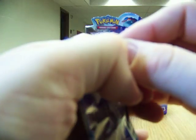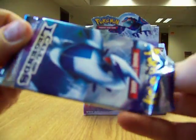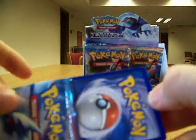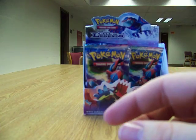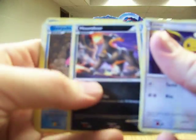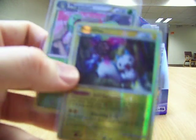We've got a Lugia pack next. Here we have Eevee, Magikarp, Kondauer, Slowpoke, Magmar, Pidgeotto, Viper, and Flackle. Reverse Pachirisu — yes, that's one I needed — and a Meganium Rare. I was actually hoping for this reverse.